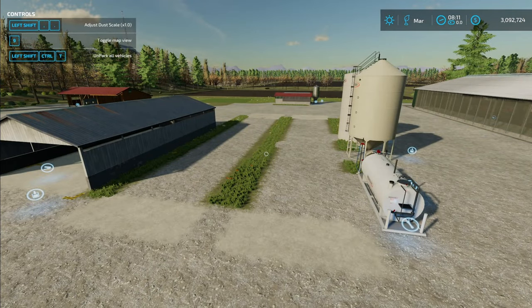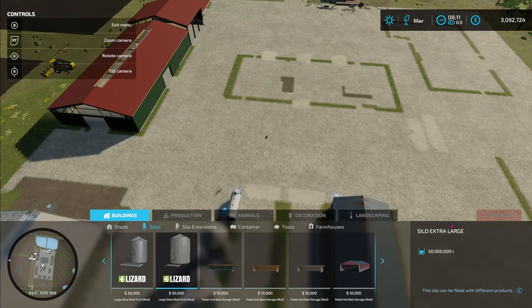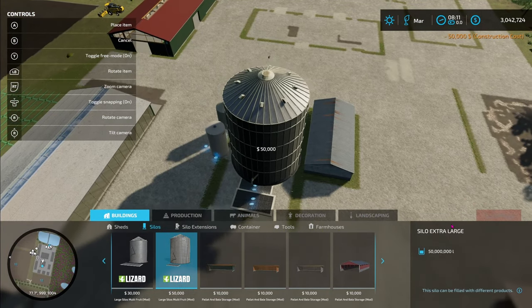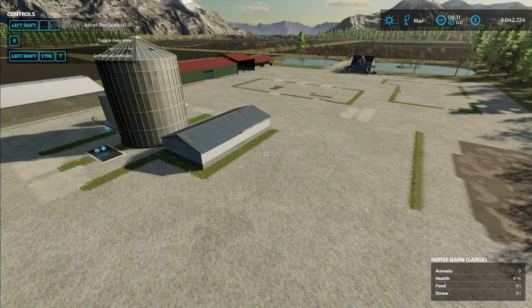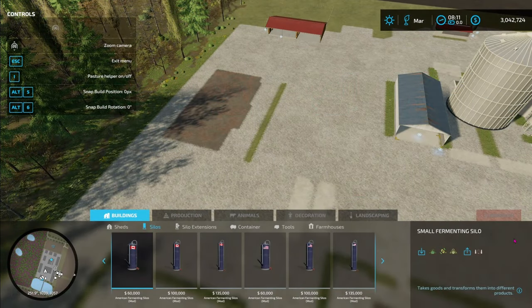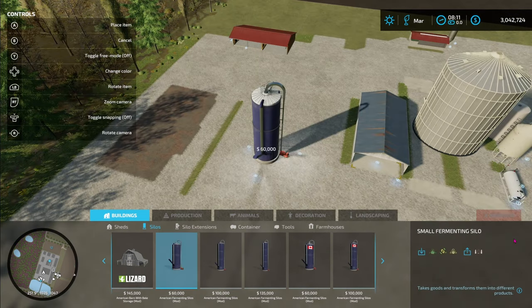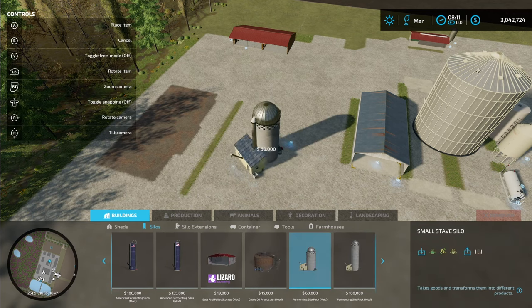Next thing I like to do is put in a nice big silo. Going into my construction menu and down to silos, this big monster right here — I'm going to put it right in here. This one you can store just about everything under the sun in it. Now, remember we took out those bunker silos — I'm not a big bunker silo fan. I like to use a fermenting silo. There are two types I like to use: these blue ones have the load-in and load-out points at 90 degree angles to each other, and this stave silo has the loading points on opposite sides. So in some situations one's better than the other.